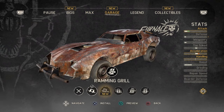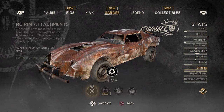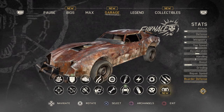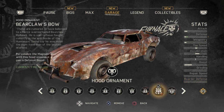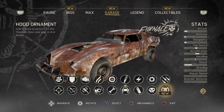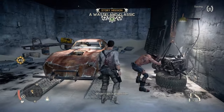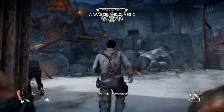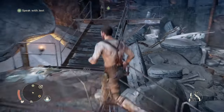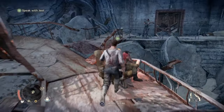We need to get another level so then we can get these — then we'll have some knuckle dusters, which will really help us out. Alright, I think we're good. We can't really do anything else to the car right now, don't have any scrap spare. So let's see what we need to do here — Jeet wants to speak with us, see what he has to say.